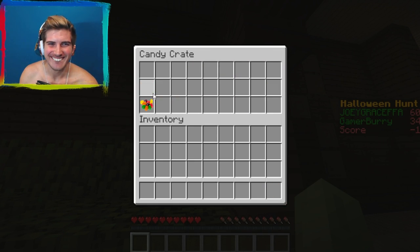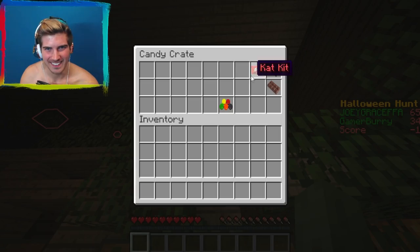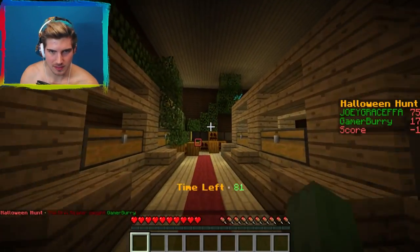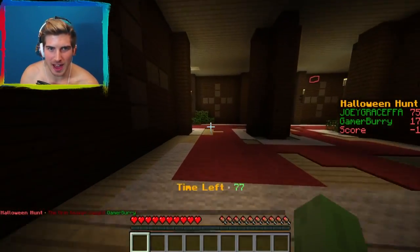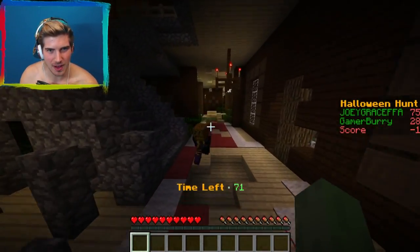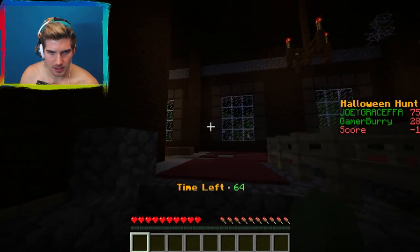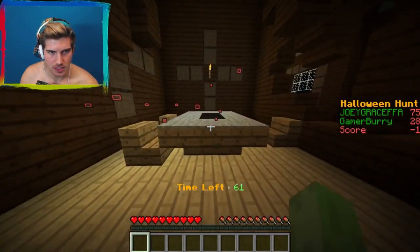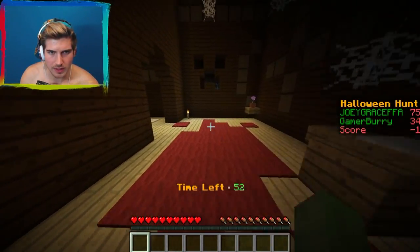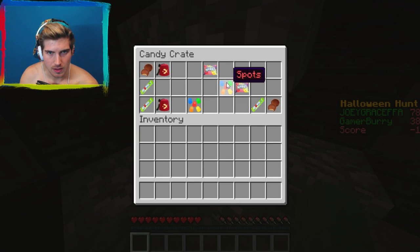I can hear the reaper — I need to get upstairs. It was a jump scare box — it gets me every single time. The grim reaper caught me too! My points are now only 28. How on brand! I didn't even see him — how did he get me? There are 64 seconds left, I need to find some gold — where are all these boxes?